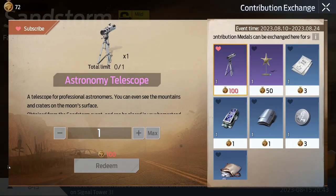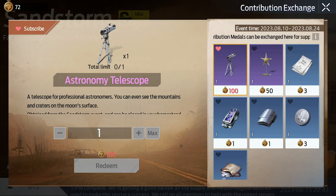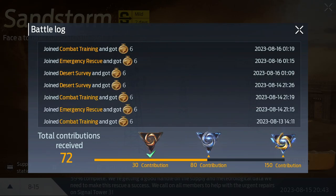Doing the daily quests grants you event tokens which you can use in the event shop to purchase equipment upgrades, furniture, and silver. Contribute to the event to gain emblems which you can show off next to your character name.